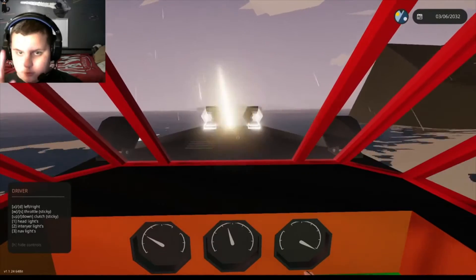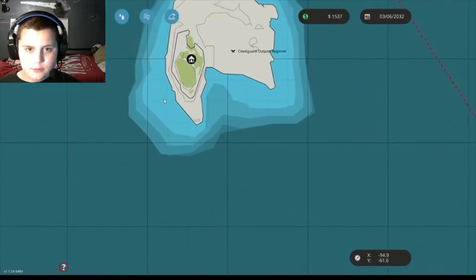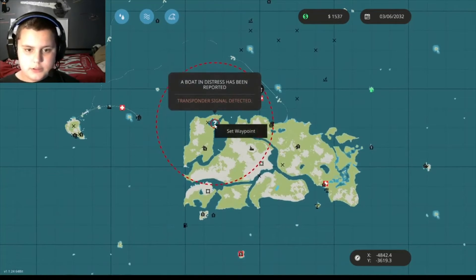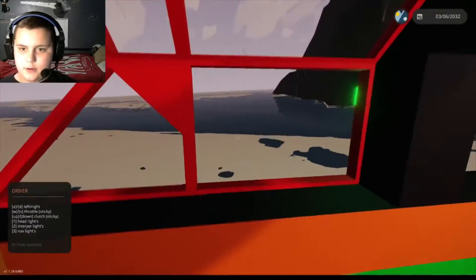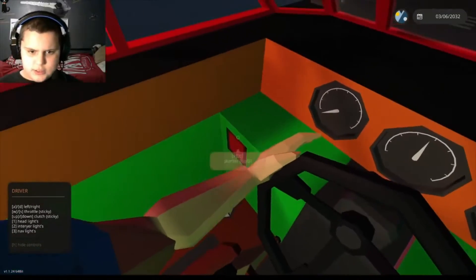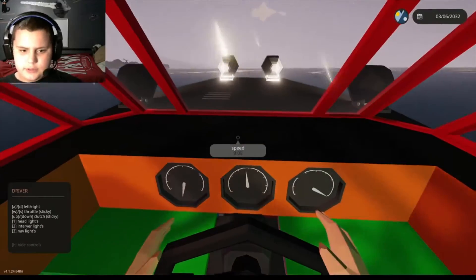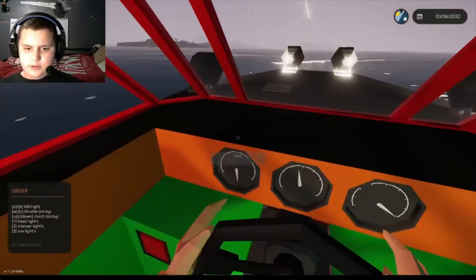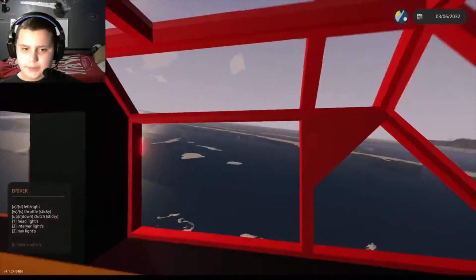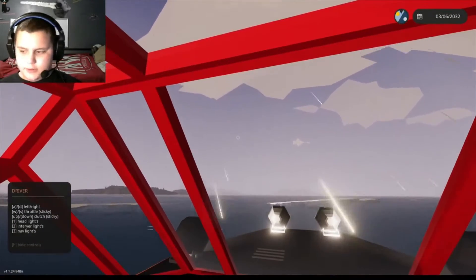I'm going to get onto the map here and find the distressed boat. It's somewhere in this area — I'll set a waypoint for the center of that zone. We're going about 10 kilometers per hour, fuel is doing good. Once we hit 80 fuel remaining, we'll head back — because you guys know what happens if we run out of fuel.